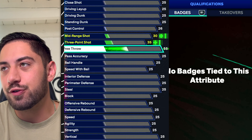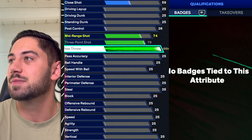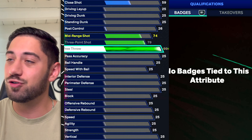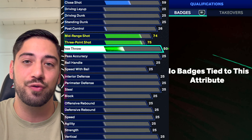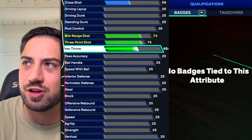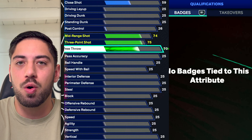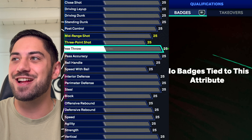At number 22, it's free throw. If you've ever paid attention to these videos, I always think free throw is mediocre — it gives you no badges. Even with a 50 free throw, you can consistently hit your free throws if you know the timer. Even at a 70, which is still extremely cheap, you can hit them almost always. There's no reason to ever go up to 99. It's a perfectly fine attribute with a low rating.